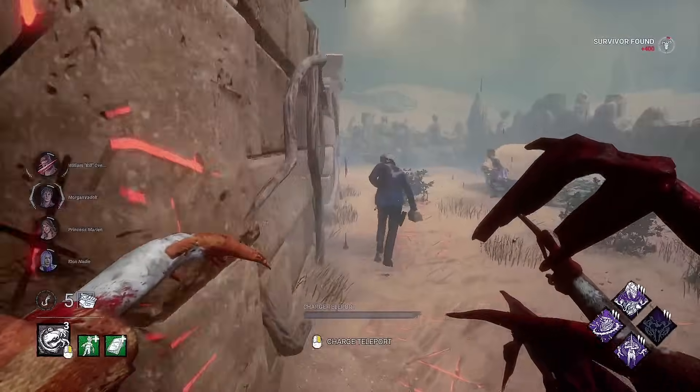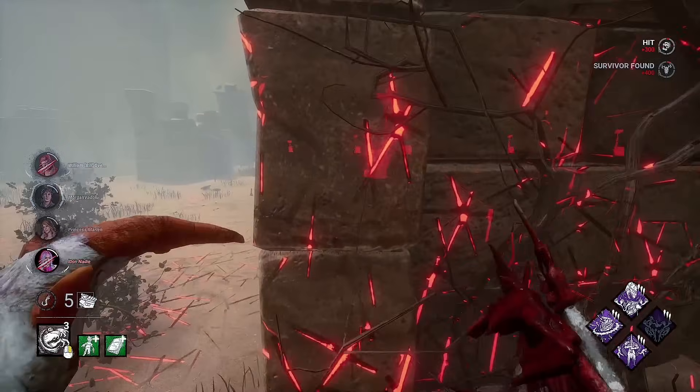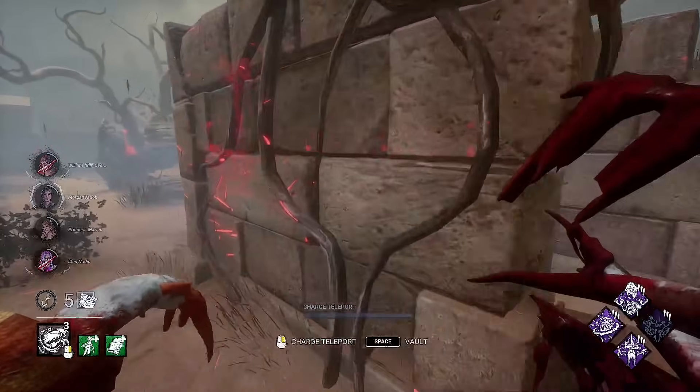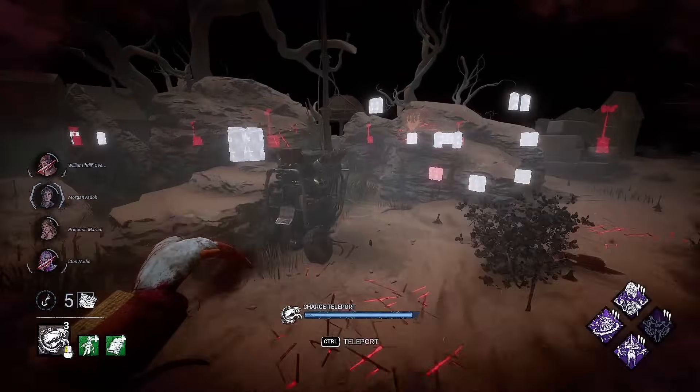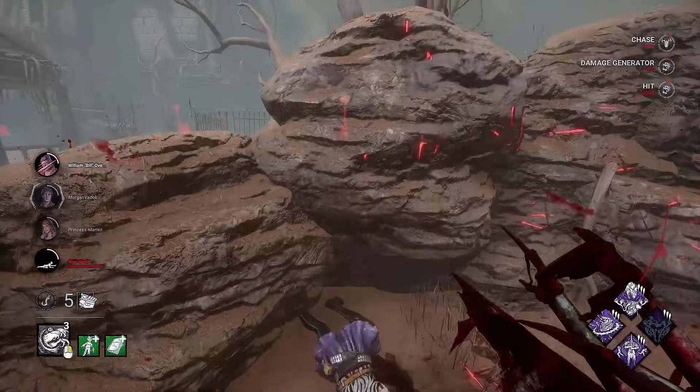So really fast here, I'm going to go ahead and just down this guy normally, I think. Nevermind — she's going to take a hit for him, that's totally fine. As a matter of fact, we can actually leave him alive, I think, for our first Face the Darkness activities, I guess you could say. That's a wall — you can't walk through that.